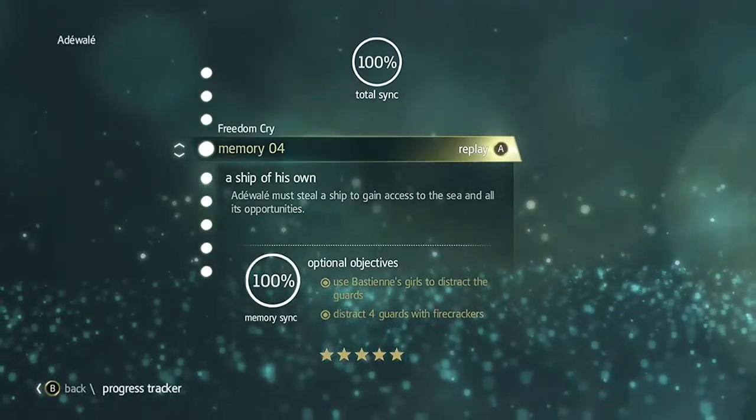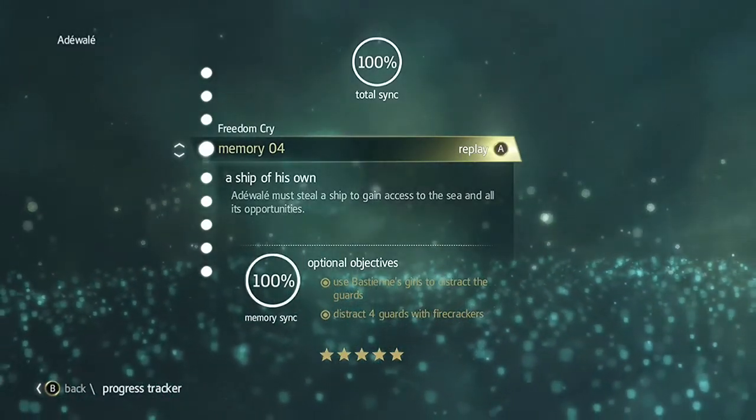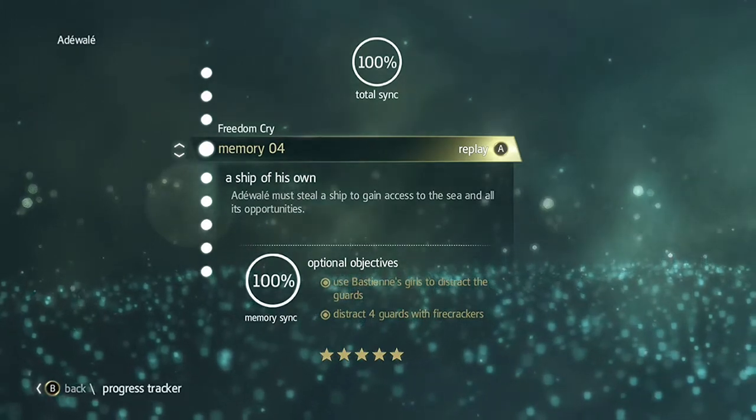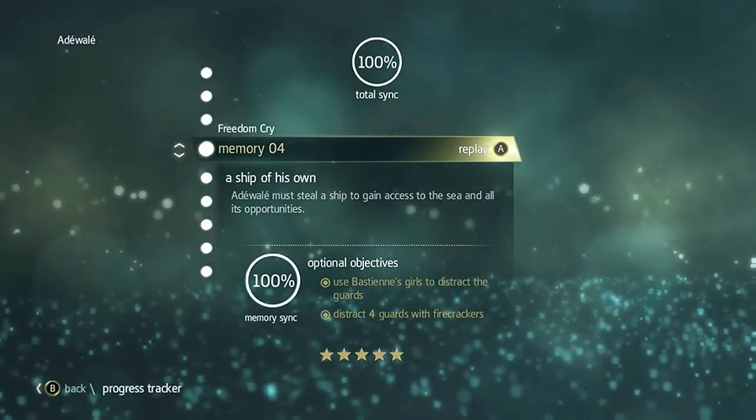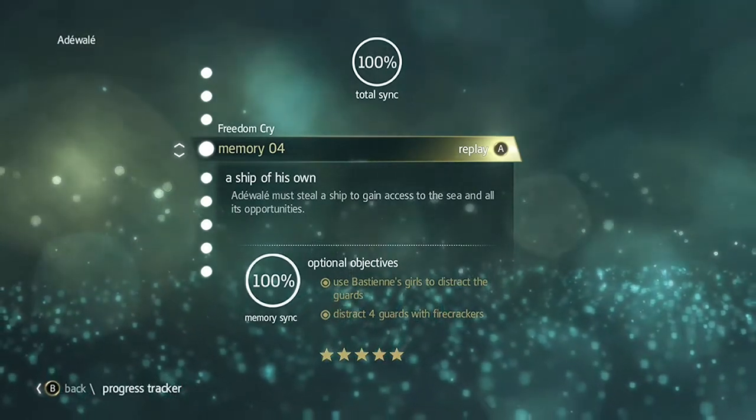Hi, this is Bastion with a full sync walkthrough for Assassin's Creed 4 Black Flag Freedom Cry. This is Memory 4, a ship of his own. Your optional objectives are to use Bastion's girls to distract the guards and to distract four guards using firecrackers.